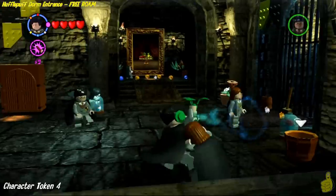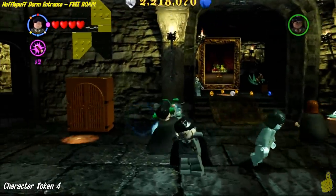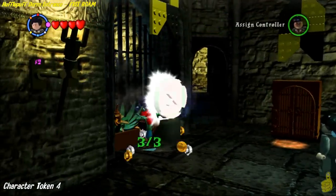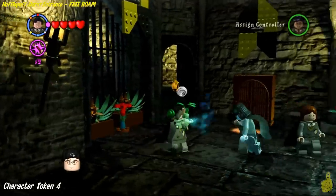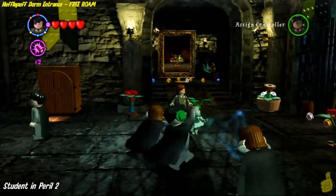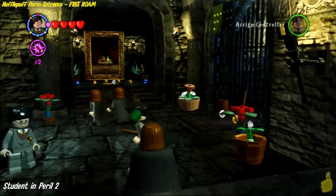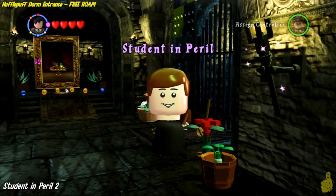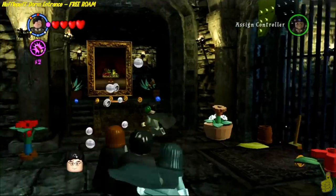We're inside. Once you get inside, right off the bat, hop inside the cabinet and grab the earmuffs. We're going to use this Mandrake to bust three different glass cases. Once you get all three, it kicks down with Neville Longbottom as a character token.